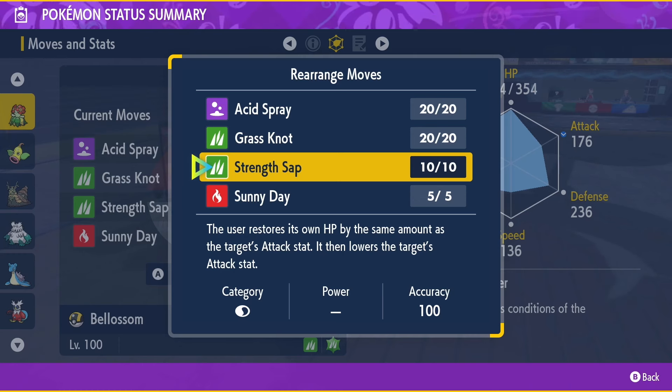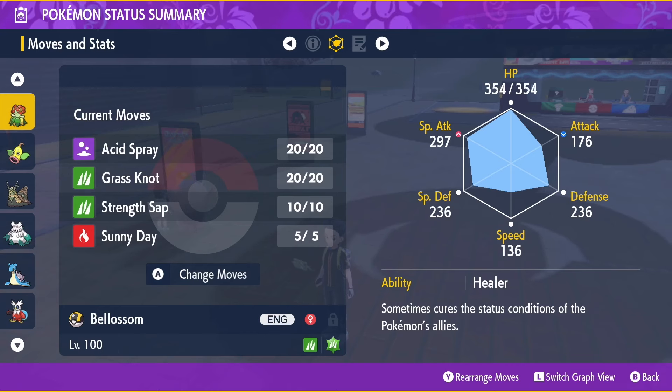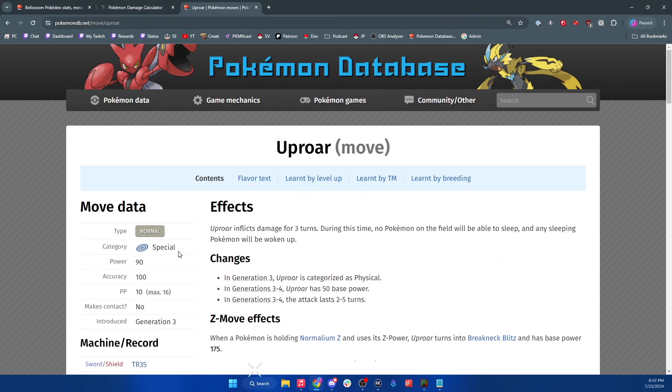Strength Sap will lower Dondozo's attack stat and give you HP back — just keep in mind it's a status move and can't be used while the shield is up. Ideally, if Dondozo opens with Rain Dance and Wave Crash, you could open with Strength Sap to recover health and start lowering its attack. Another move worth mentioning is Uproar — a Normal special-type move that lasts three turns, during which no Pokémon can sleep and any sleeping Pokémon will wake up. This counters Yawn and even counters Rest. It's another way to stop sleep besides Misty Terrain, Safeguard, and Electric Terrain, though we probably won't need it on Blossom.